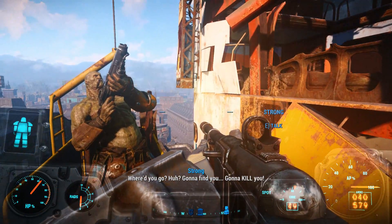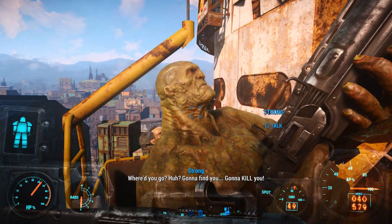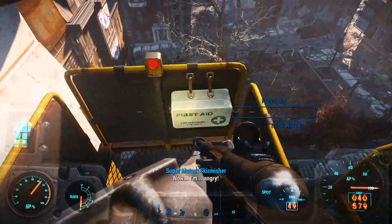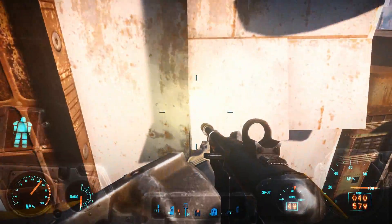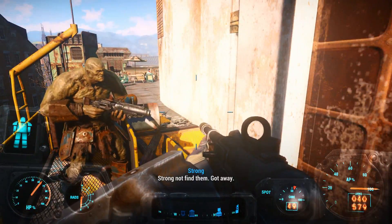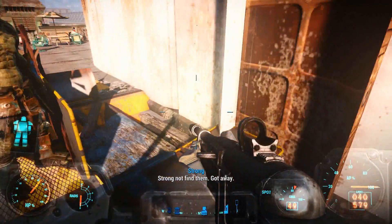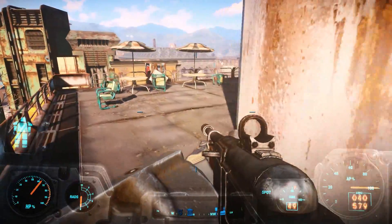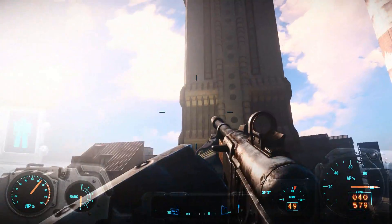Where'd you go? Gonna find you, gonna kill you. Gee, Strong — you're just like all your super mutant buddies, really want to kill everybody. Strong's not finding them — they got away. Oh, alright. I think we are connected to the ground now officially.